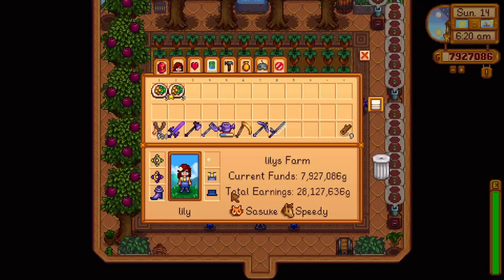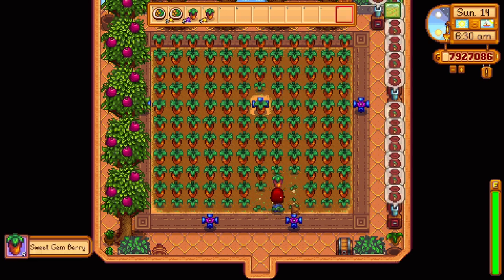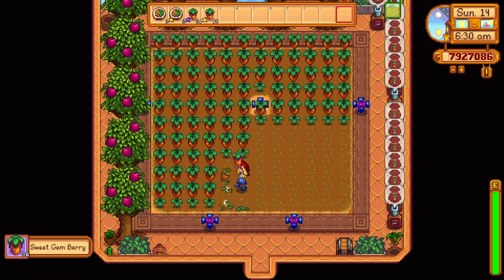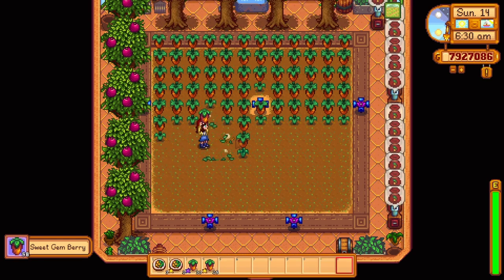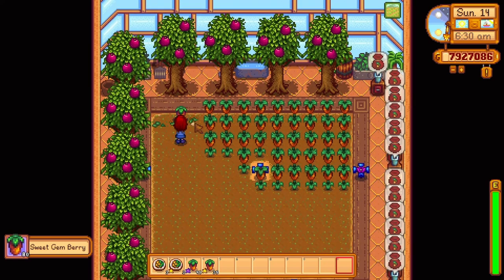Then you'll need to cook a farmer's lunch using key seasoning. Normally farmer's lunch gives a plus 3 bonus to farming, but with key seasoning it gives a plus 4 bonus. Plant all your crops with the fertilizer, then eat the buffed farmer's lunch and harvest. It is very important that you are at level 10 farming — with the buffed farmer's lunch you'll be at level 14, giving you a 45% chance for gold quality and a 55% chance for iridium quality.